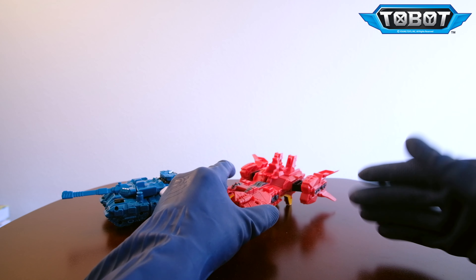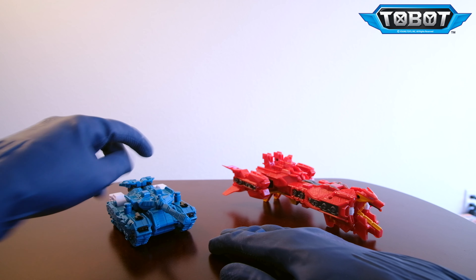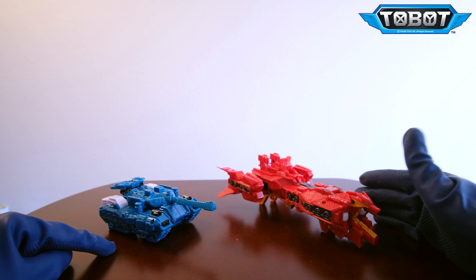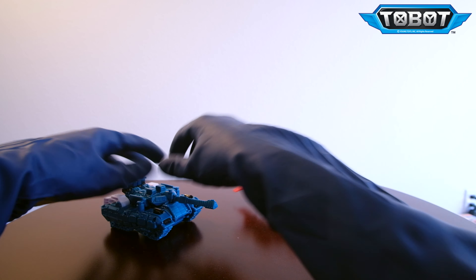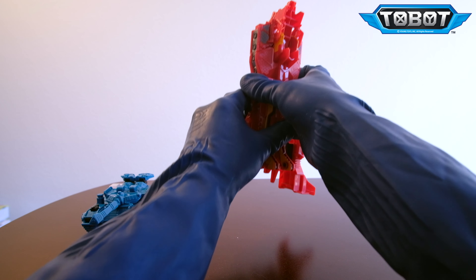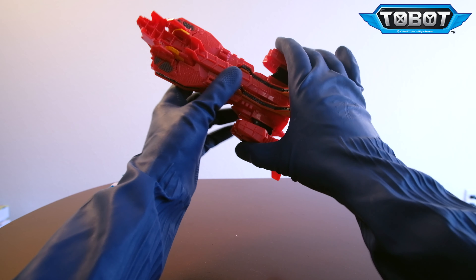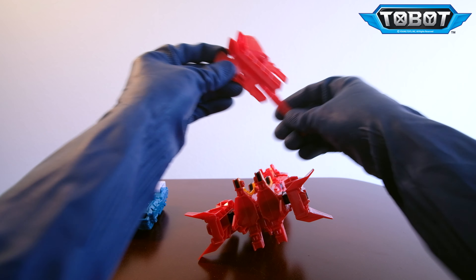Let's transform them now. The downside here is that Tank Guy cannot become a robot technically — Commander Universe becomes his normal robot form but without his arms, since those are used in the combined mode. To start, you're going to want to remove this armor piece in the front bottom, then push these thrusters in.